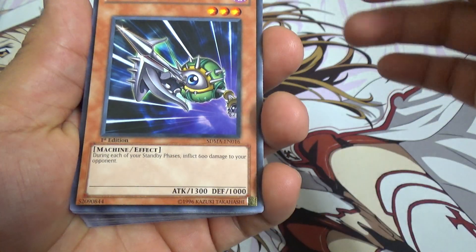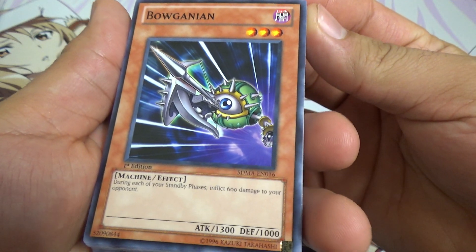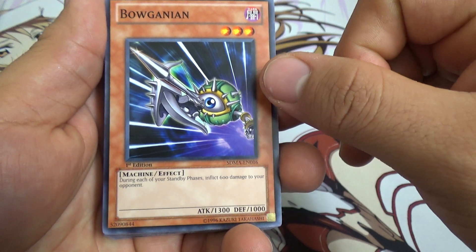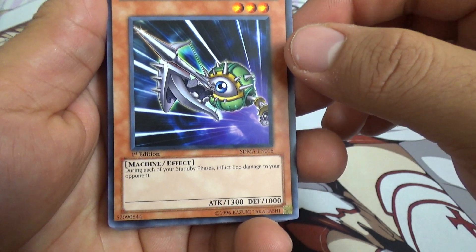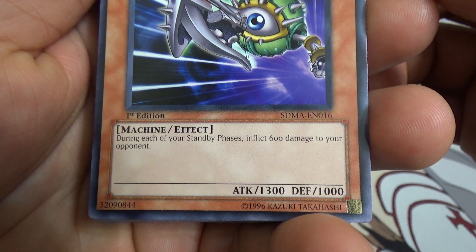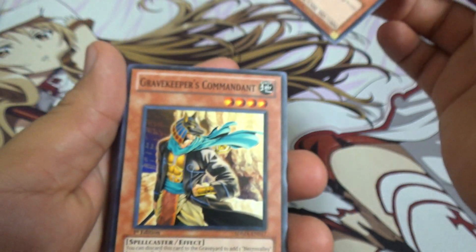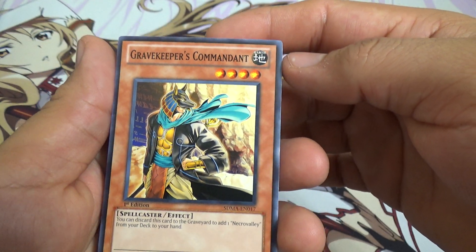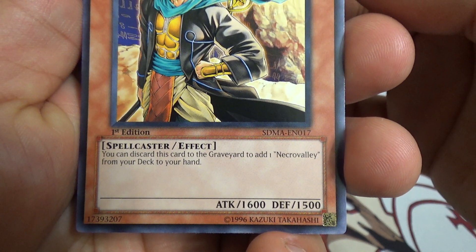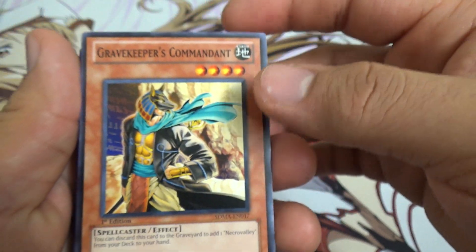Bow — my brother plays this card. He actually beat me in one game with just this card's effect because I could not draw a card to destroy it. During each of your standby phases, inflict 600 damage to your opponent. Gravekeeper's Commandant — you can discard this card to the graveyard and add 1 Necro Valley from your deck to your hand. That's pretty sweet.